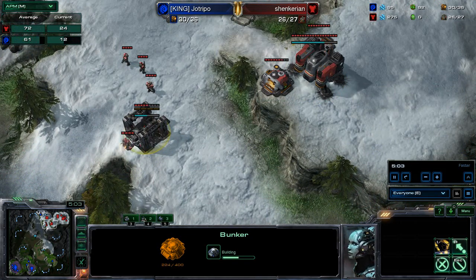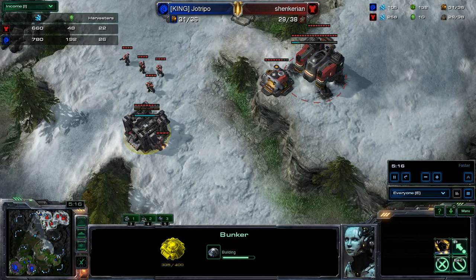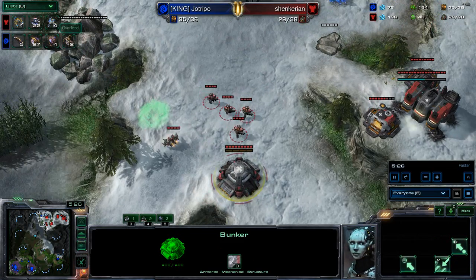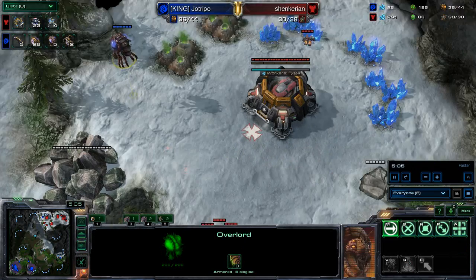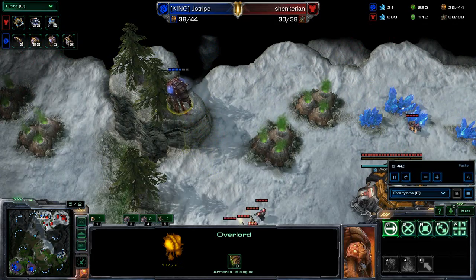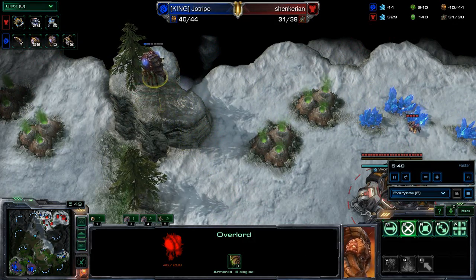Looking at the APM tab, it looks like red has taken the lead — a little bit more consistent than blue. Blue was leading early but red has that consistency. Looking at the income tab, we are fairly even there as well. On the units tab, we have zero Zerglings on the field, but we do have four larvae, a couple queens, 27 drones, and all those marines loading up. The Overlord decides to get a little more vision. He sees the marines coming and figures he'd better get back over that creep before they get him — very, very close, don't know if he's going to get away.